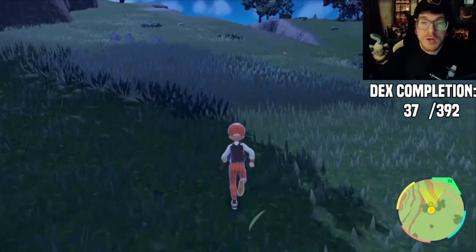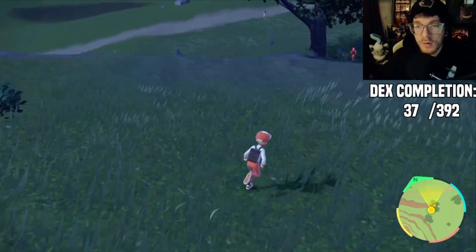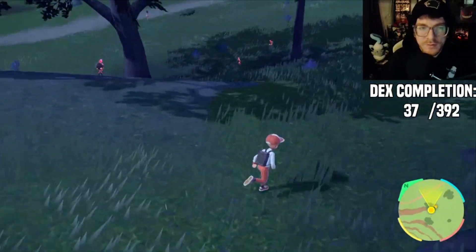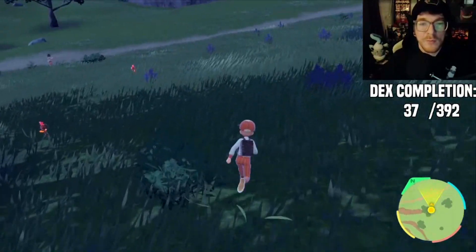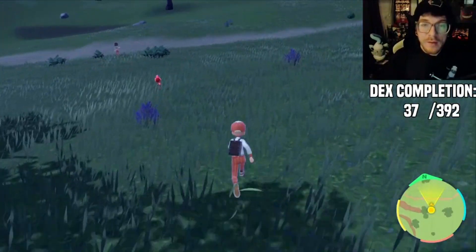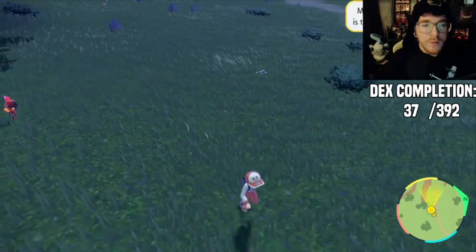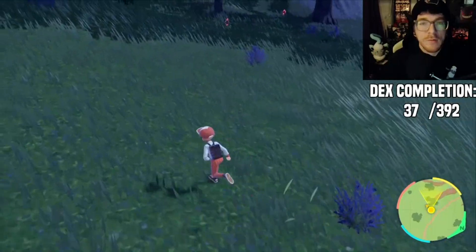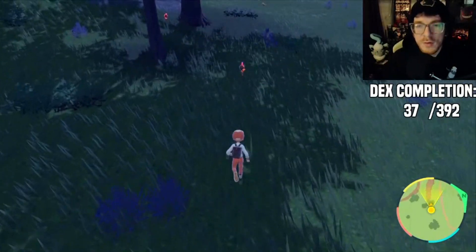We're just going to keep doing this until we find one with blue eyes. Finding Shiny Charcadet is really going to just be based on your odds. So your base odds are going to be one in 4096. With Shiny Charm, your odds are going to be one in 2048. If you make the Sparkling Sandwich that we made earlier, your odds are going to be one in 1024. And if you have the Sandwich and Shiny Charm, your odds are going to be one in 683.